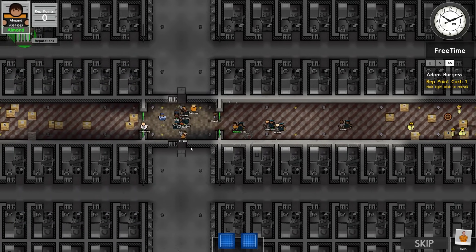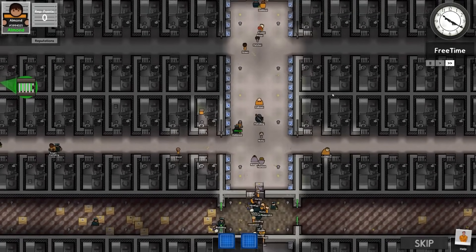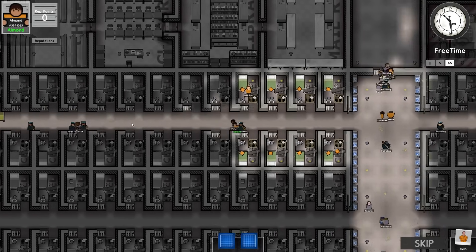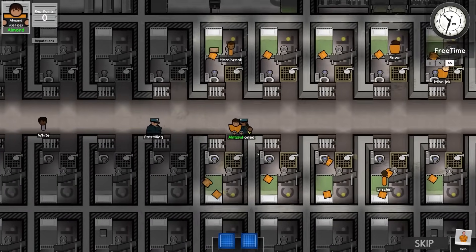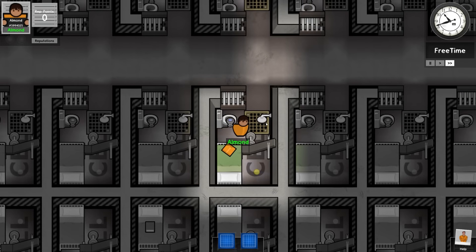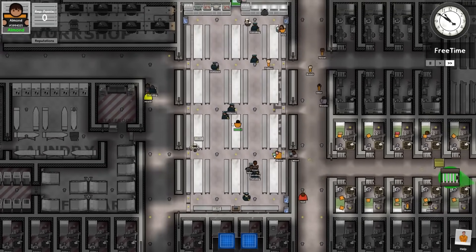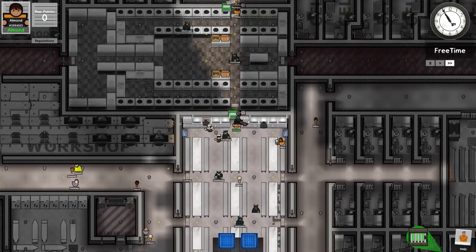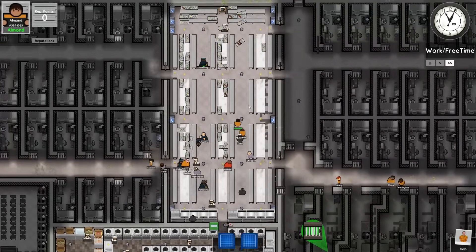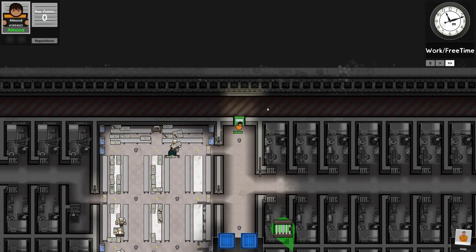We've got metal detectors on the cell blocks. I'm going to rule out tunneling from the very start — I don't think it's going to work. There are armed guards in the center, mixed category prisoners — low and medium risk — and we're placed right in the center. We've got a central canteen with lots of metal detectors, a kitchen that feeds two canteens, and a staff-only area with guards patrolling and dogs.